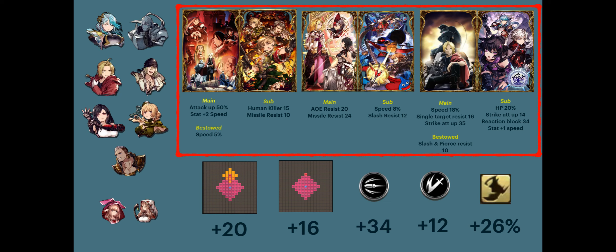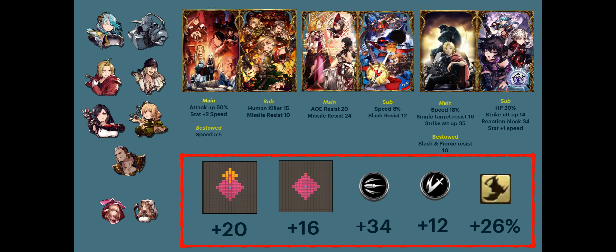In the sub slot, the Inherited Wills VC gives HP 20%, strike attack up 14, reaction block 34, and has plus 1 speed in stat. From these 6 VCs, the party gets 20 AOE resist, 16 single target resist, missile resist 35, slash resist 12, and plus 26% speed — not counting the bestowed. This is the essence of strike teams: speed and bulk.